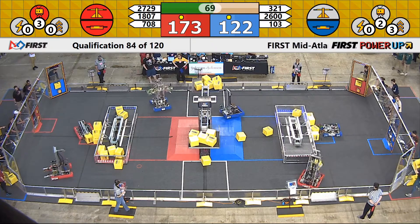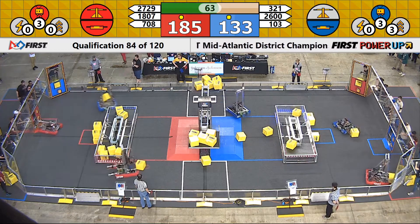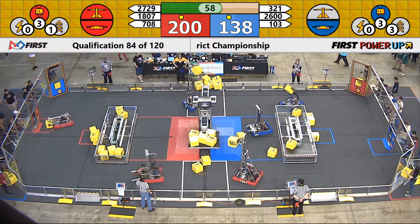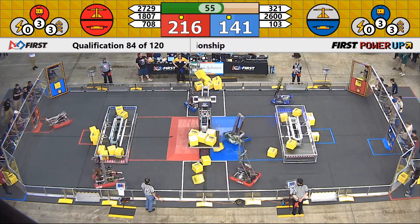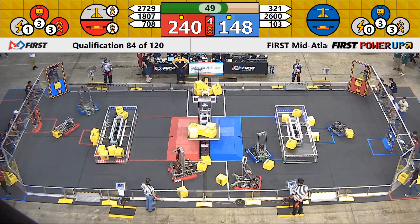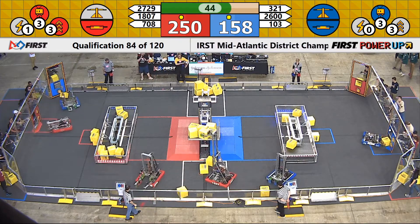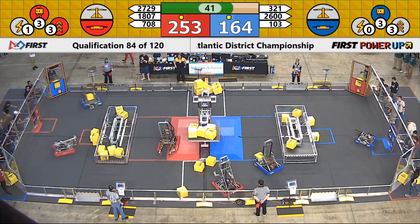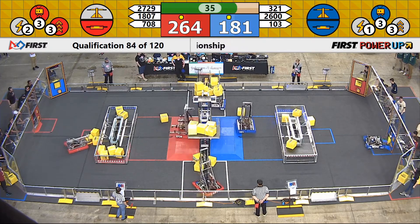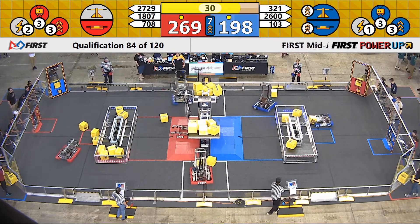103 putting another cube up into the scale for blue. We've got a levitate power up being played by the blue alliance. 103 getting a cube from the portal, trying to put it into the scale — precariously positioned over and bringing it back down for the blue alliance. Red alliance activating their boost power up, going up about 100 points with 45 seconds left. With 40 seconds left, red alliance almost has a full vault. Blue alliance almost with a full vault.